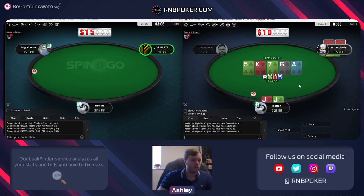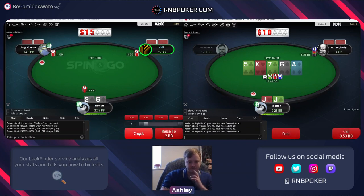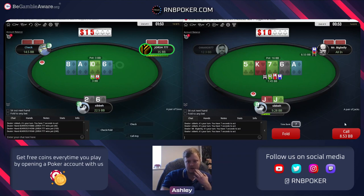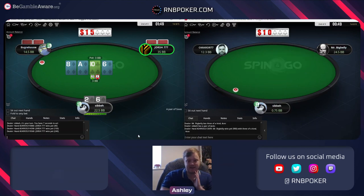If we raise and it comes four straight and he donks all in for example - if I just call on any of the blanks I just have an easy call on the river. We don't know the guy, the line doesn't make too much sense, many draws miss - so I'm going to call. Wow, he had aces - nice hand, fair enough.